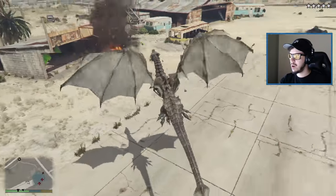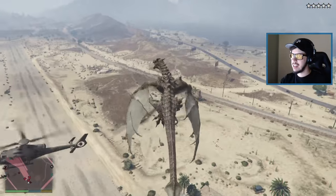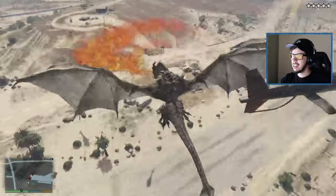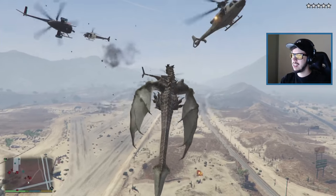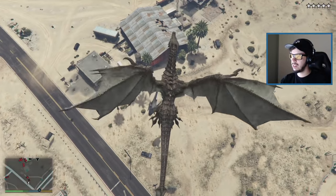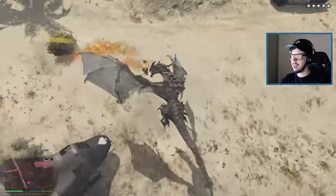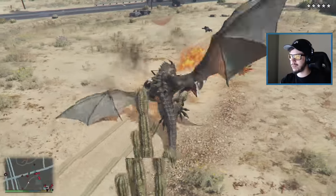We have five stars! They're shooting at me — eat fireballs! There are so many people on me. I actually have a decent amount of health as a dragon. This turned quickly into a five-star rampage. They sent a lot of helicopters. I took down two helicopters — let's go! Let's go to the prison, free people. You're a cop — would you mess with a freaking dragon? I wouldn't.